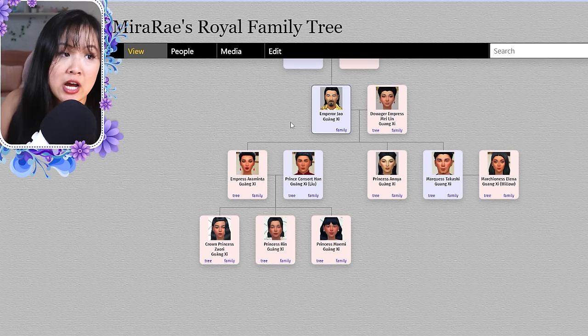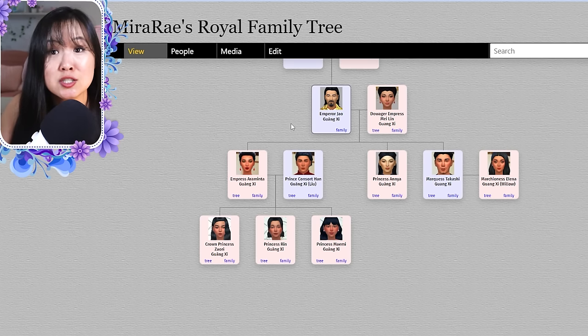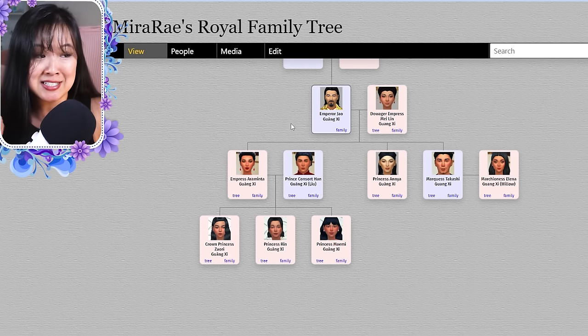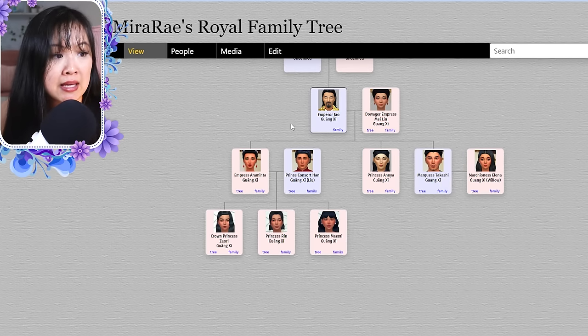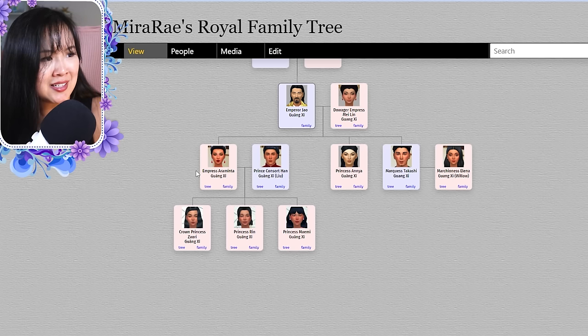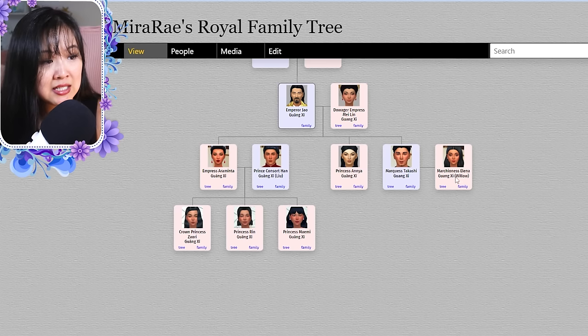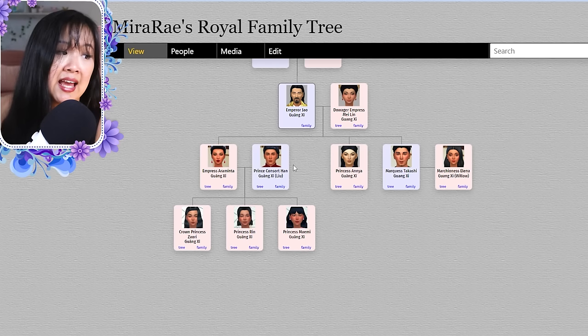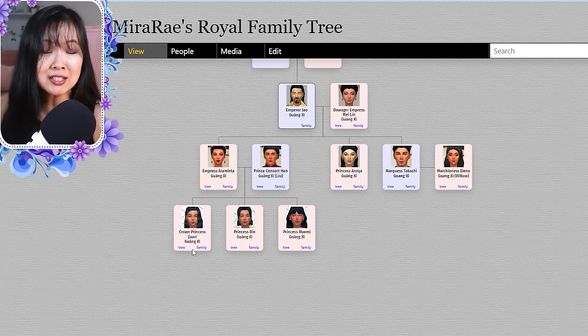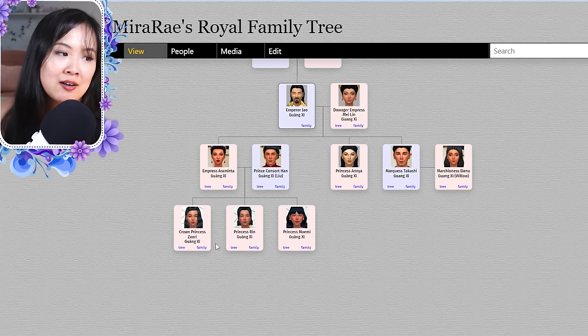We start with Emperor Zhao and Empress Mei Lin — I'm planning a History of Guangxi miniseries at some point. They had three kids: twins Araminta and Anya, and Takeshi. Takeshi married Elena and they don't have kids. Anya is returning in Season 3. Araminta and Han had Sayori, Rin, and Mamie. Sayori is the main character in the next big arc, and we'll see a lot of Rin and Mamie as well.